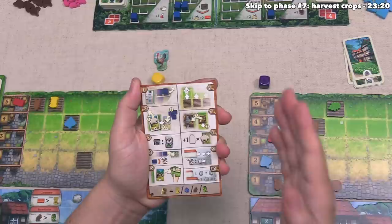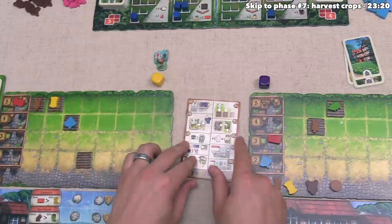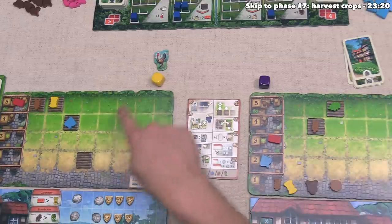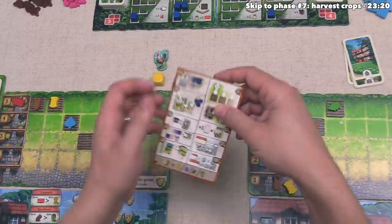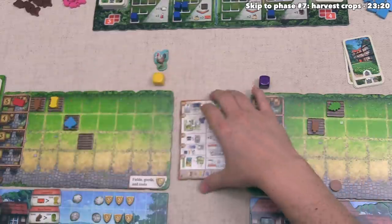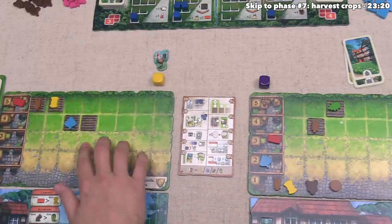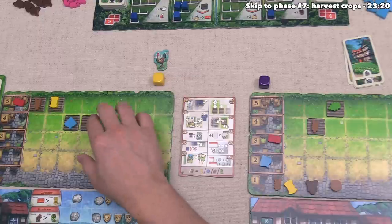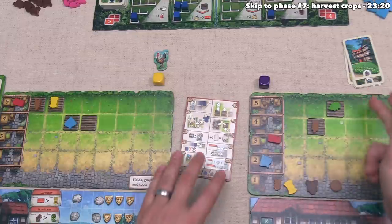We can now move on to the sixth phase, where we are going to move every one of our fallow fields up on our board. A field is fallow if it does not have anything on it. Over here we have no fields with nothing on them, so we don't do anything. But over there for yellow, they have one field that currently does not have anything on it, so that moves forward once. And looking back at this area, it says one of the fields gets to move forward again. Since yellow only has one field that moved, that one bumps up one more time. Yellow has gotten quite a bit of benefit out of that phase while we got nothing because we planted on all of our fields.